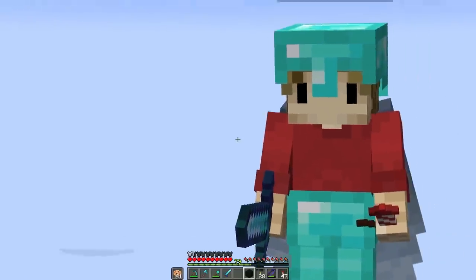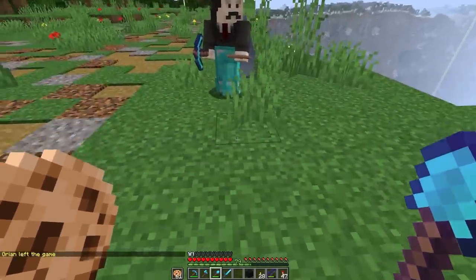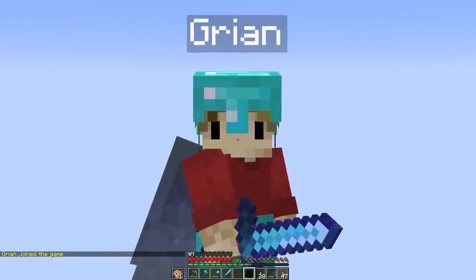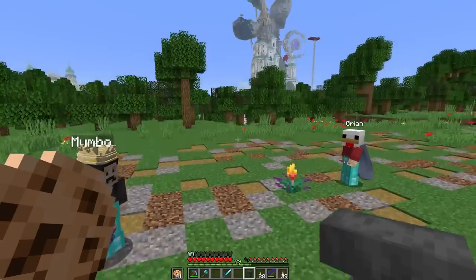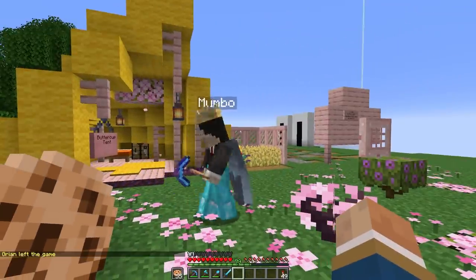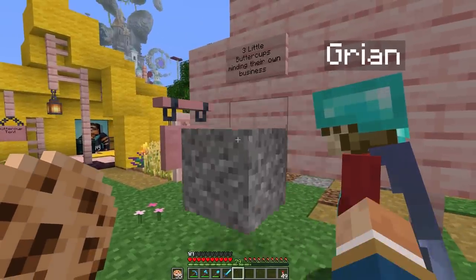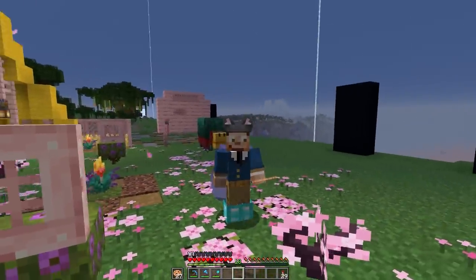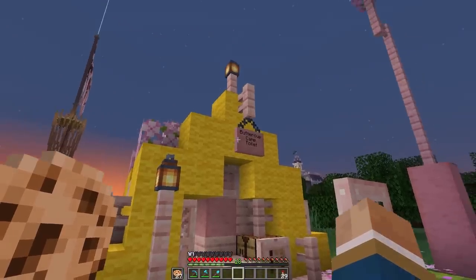You have no idea how annoying it is — every time the sand falls, Mumbo crashes. Scar keeps triggering it. Do you have any idea how long it takes to get Minecraft loaded? Mumbo crashes again and again. The Buttercup Camp toilet is now ready for business — we've got our toilet, toilet paper on the wall, and that floor really does look like a campground tent toilet. I haven't laughed this hard in a long time.